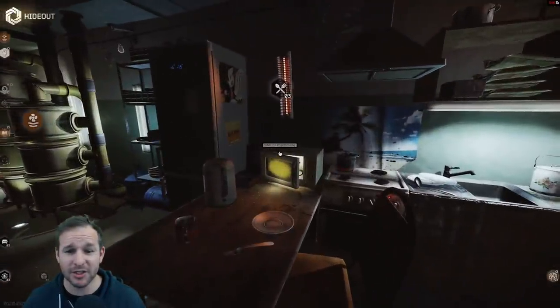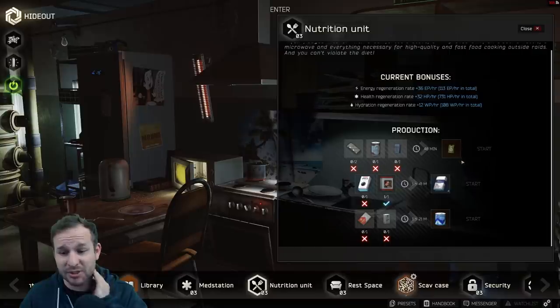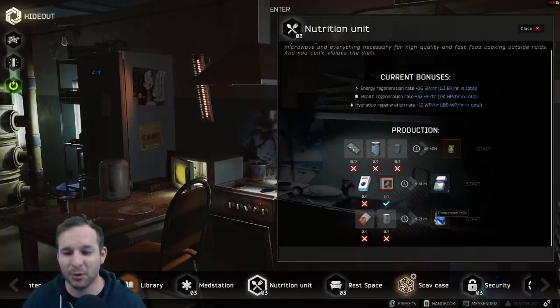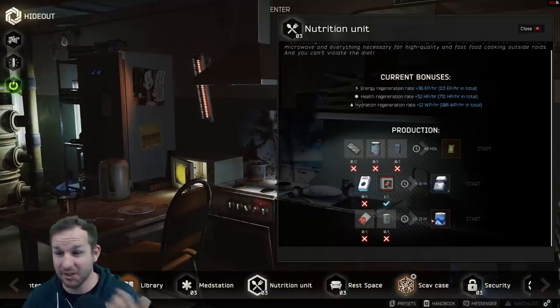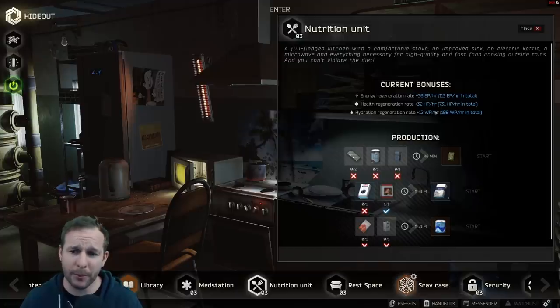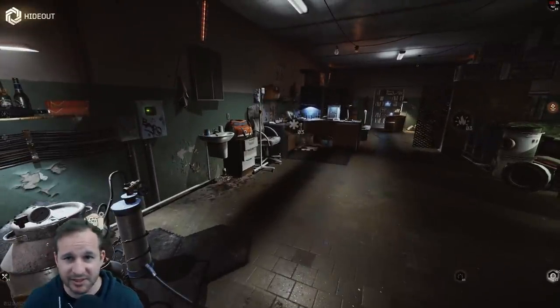Moving over to the kitchen: you can craft cigarettes, condensed milk, and lunchboxes. If you buy or find milk and sugar — sugar costs about 10,000 rubles — you can make a condensed milk every hour and 20 minutes for around 15,000 rubles profit. The Shonka Beef Stew is worth a lot right now, so I'm not sure the Iskra lunchbox is worth it. The Wilstons don't count as found in raid either. But you do get the perks of replenishing your energy, health, and water while you're around your stash.